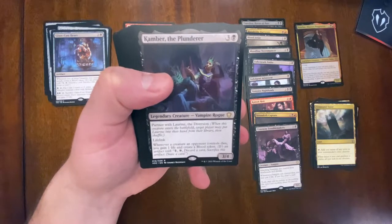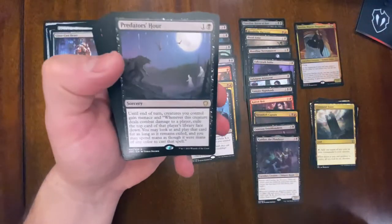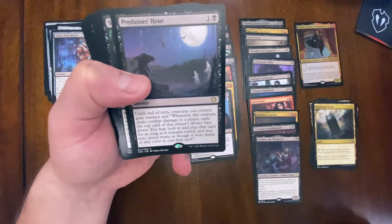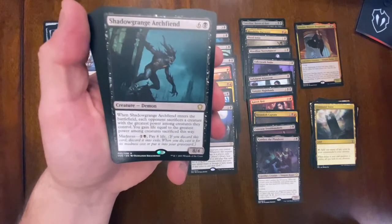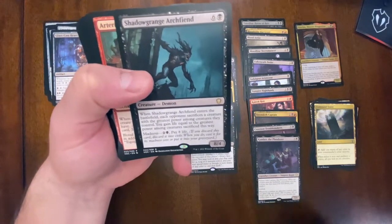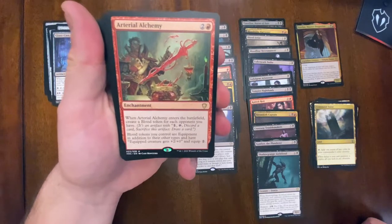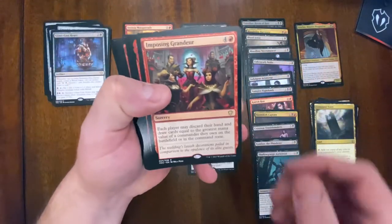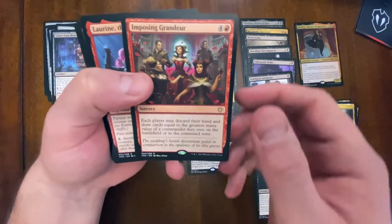A lifelink creature that creates a blood token when it dies. Olivia's Wrath - any card with Olivia is definitely staying in the deck, seems really cool, one-sided board wipe. Predator's Hour - gain menace, and when you deal combat damage you may play the top card of their library face down. Shadow Guard Archfiend enters and each opponent sacrifices a creature of the greatest power among their creatures. Big demon, not really a vampire - probably one of the first cards I'm taking out. Arterial Alchemy creates blood tokens with an equipment theme.